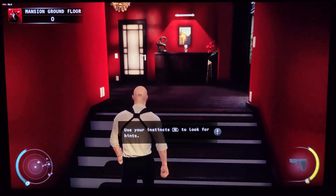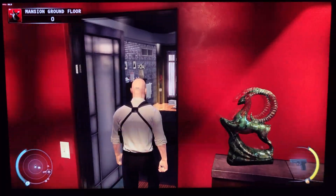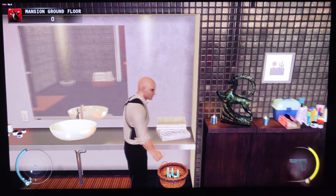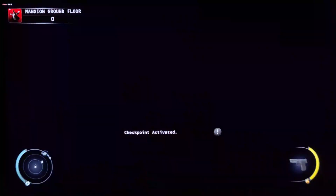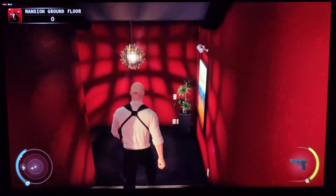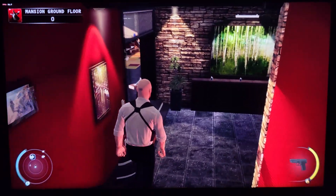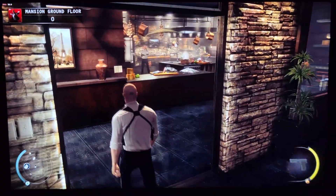Use instinct to locate objects of interest. The girl's in her room and will remain so for the time being. For those of you who do not know the drill, I will personally appoint a close protection host for each client. Come on.